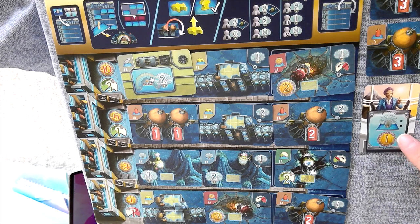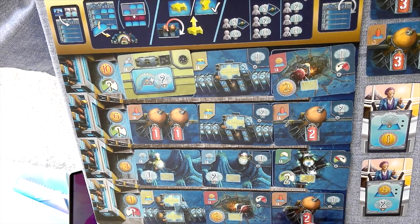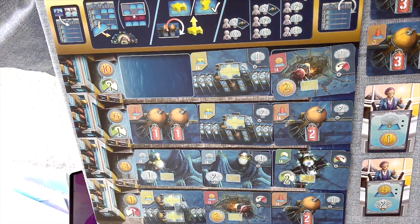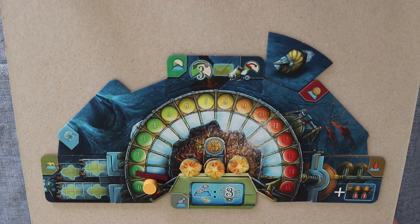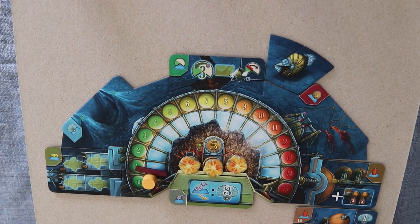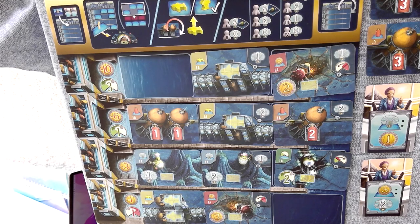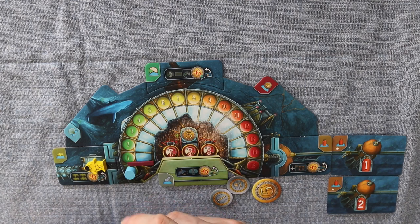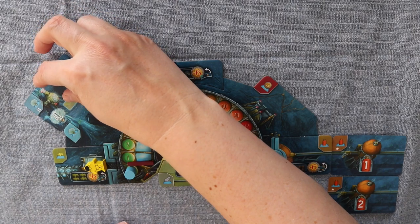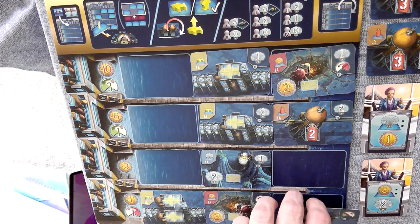This is our round end score. In a two-player game you get rid of this card, and because my opponent is the starting player, he's always taking the leftmost cheapest card - so this card here. I would like to buy this card. Give up three coins. Okay, this one is gone now. He will take that card here.